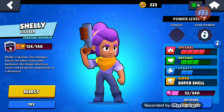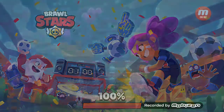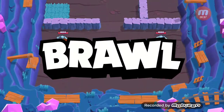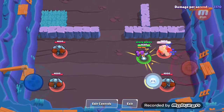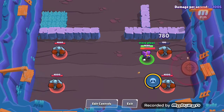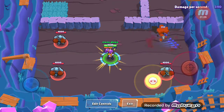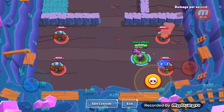I can show you how it all works. Shelly is slow-firing, but the further away you are from an enemy — like this far — it does around 390 damage.